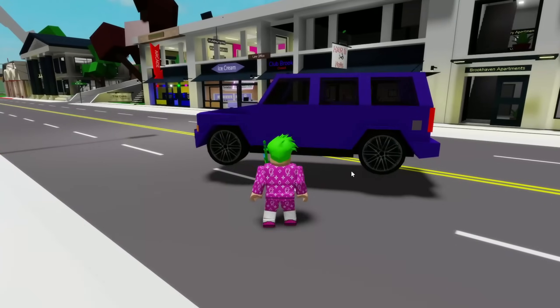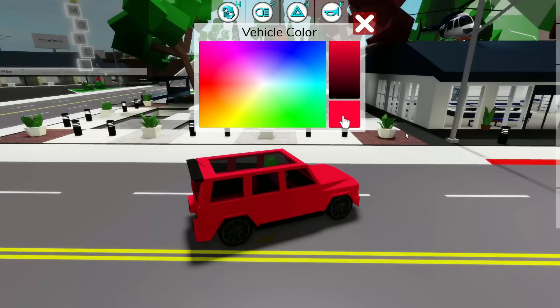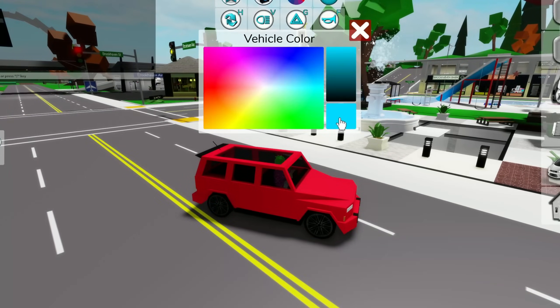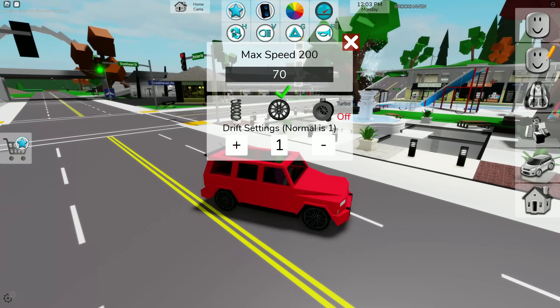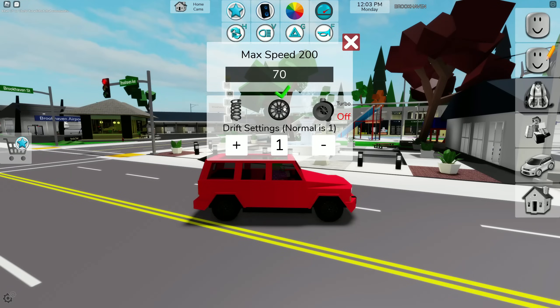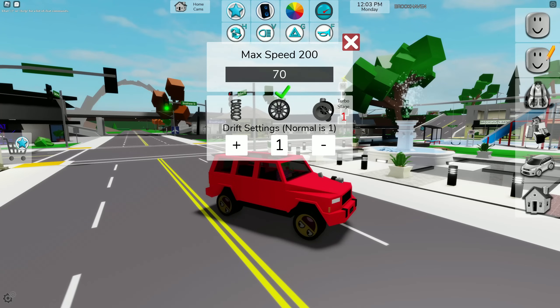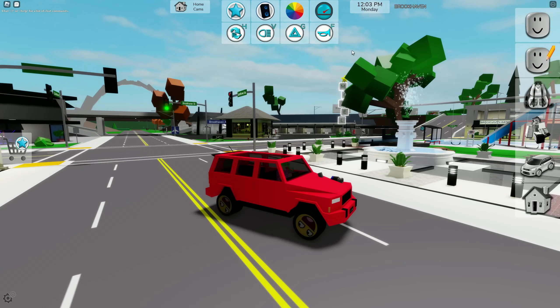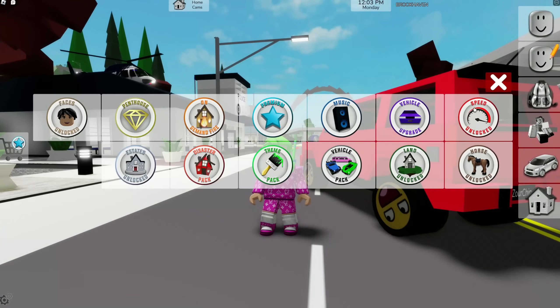Let's spawn in a car and show that. Here we can change colors so you're not stuck with one simple color, and you can change the speed to 70 miles an hour. You can also change the suspension, the rims, add turbo, and there's a drift setting. It's a really cool game pass.